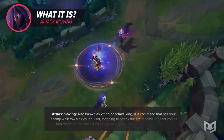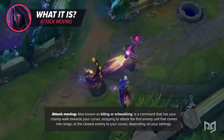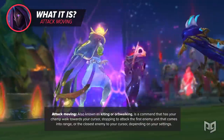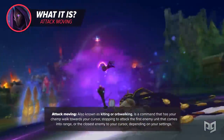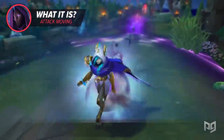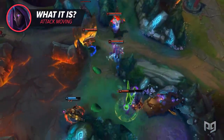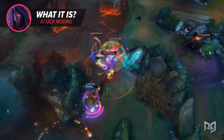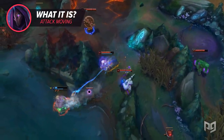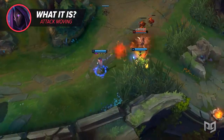Attack moving, also known as kiting or orb walking, is a command that has your champ walk towards your cursor, stopping to attack the first enemy unit that comes into range or the closest enemy to your cursor, depending on your settings. This can be used in a variety of ways and has several advantages that put you head and shoulders above other players with similar mechanics who inhibit themselves by not using this tool. We'll talk about the how and why, but first let's look at some of the settings and what they do exactly, since it can be a bit confusing to figure it all out on your own.